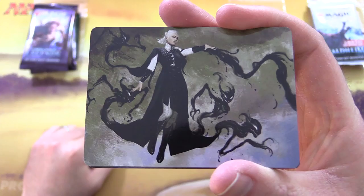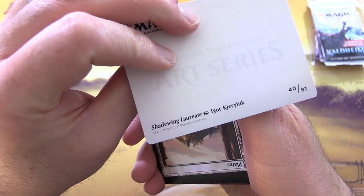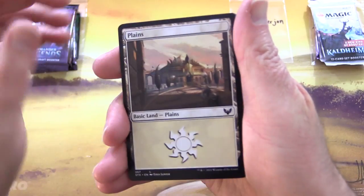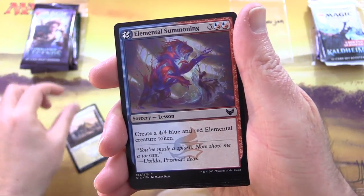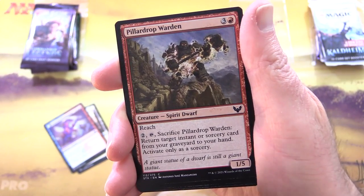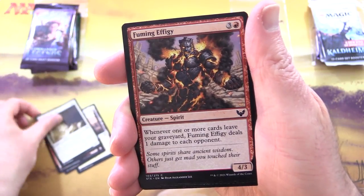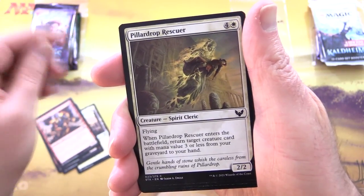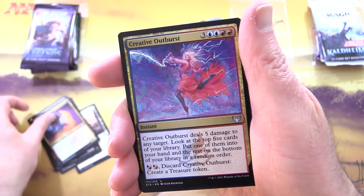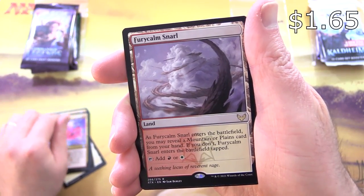Starting off here with Stumpjumper John's Strixhaven pack. That is Shadewing Laureate, and a Plains. Elemental Summoning, Pillar Drop Warden, Pilgrim of the Ages, Fuming Effigy, Pillar Drop Rescuer, Blood Age General, Prismari Apprentice, Creative Outburst, and Fury Calm Snarl. Not too shabby.